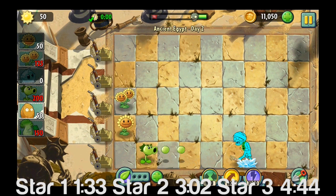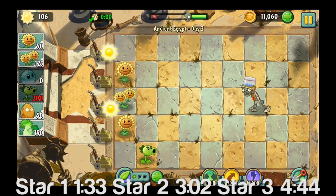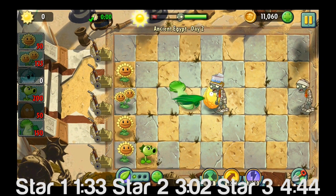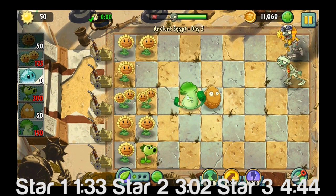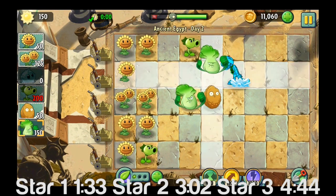The first star challenge is don't spend any sun for the first 30 seconds, which is actually very easy. If you have one of those ice flowers, you can just throw that down and that doesn't count as spending sun because it costs nothing. So just put that down, freeze that first zombie, and then get a pea shooter or something like that.